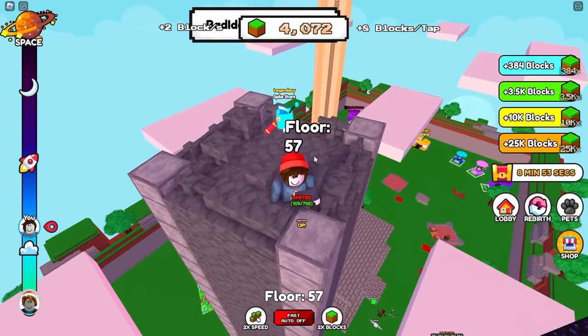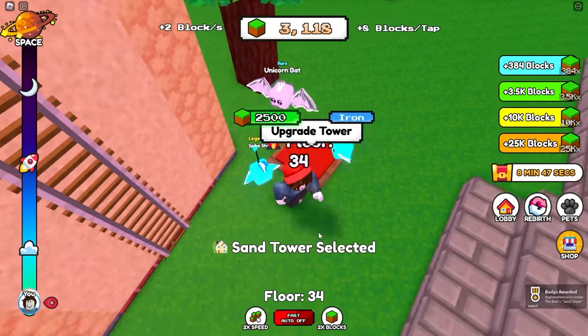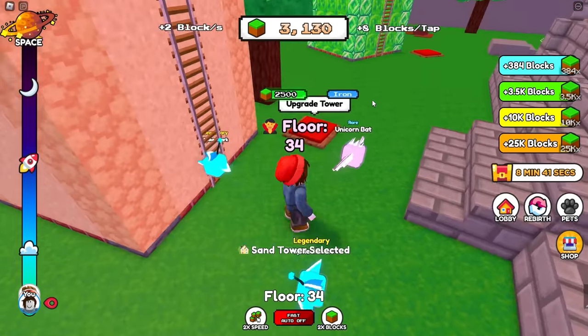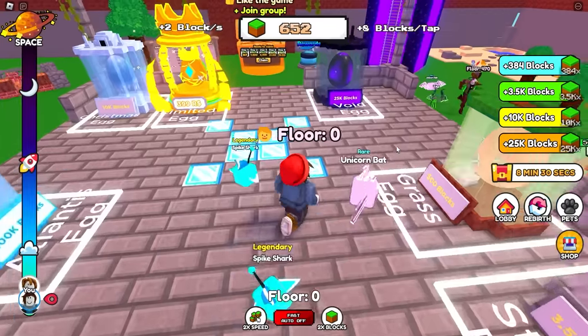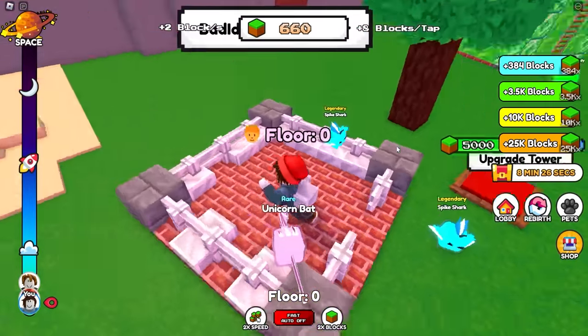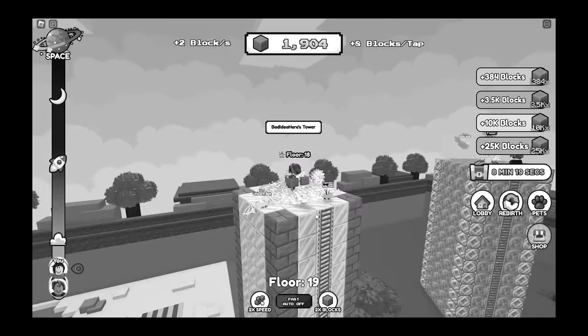So I get 8 blocks per tap now because I clicked a button. It's only 1,000 to upgrade my tower to sand - we're going to do that then. Nice sand tower, very structural. In fact, we're going to admire that for a quick second before upgrading to iron. The next pet costs 25,000 blocks - that's not actually that bad, especially at this point. These actually look a lot better - makes me feel very important.